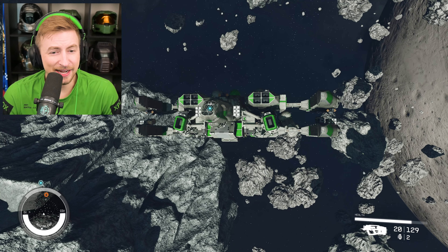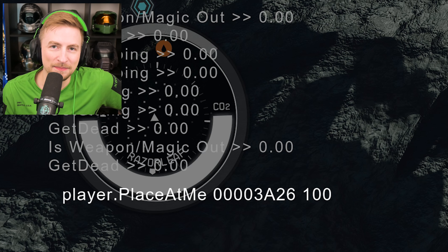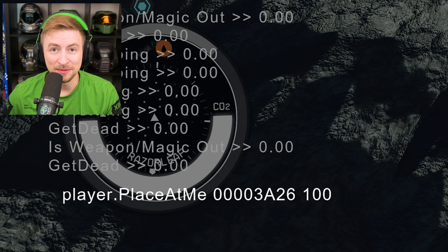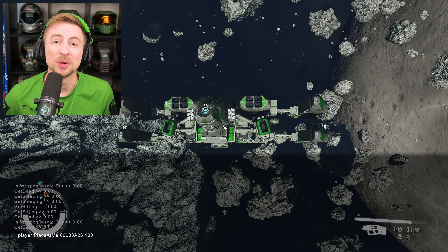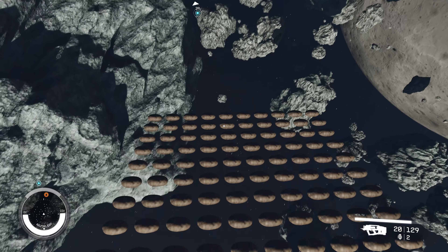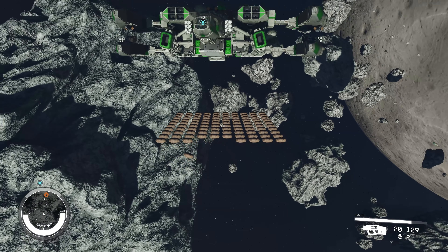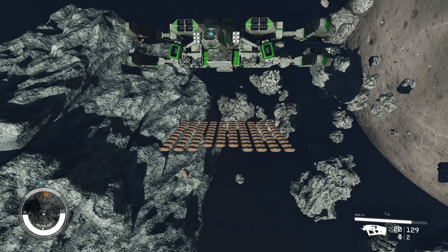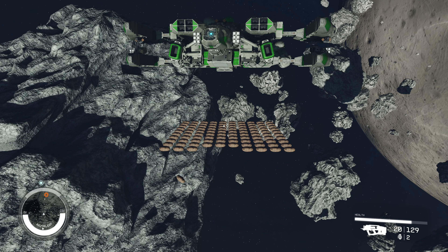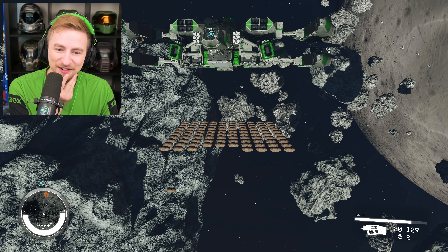But now we can do some other fun stuff. We can spawn anything we want. There's a ship down there. For that, we use the command player.placeatme, followed by an ID code of an item — in this case, potato. 100. We're gonna spawn 100 of them. Let's try it. There we go. 100. You know, 100 potatoes doesn't really seem as much. That's just a small chunk. 100 potatoes is not a lot of potatoes.